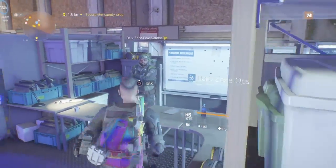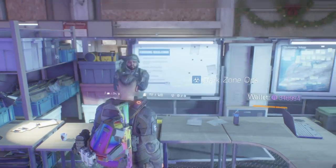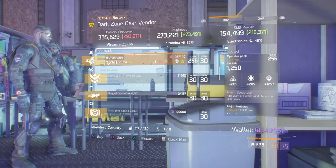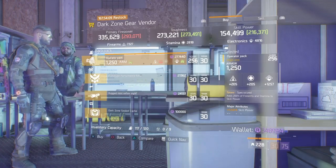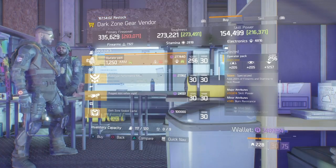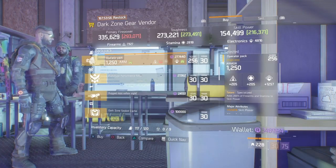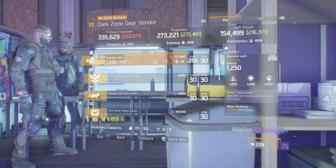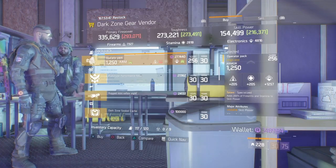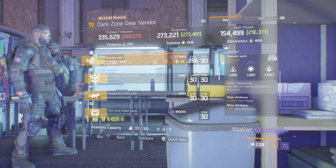Now normally I'd start at the advanced weaponry vendor but unfortunately today there isn't anything worthwhile there. However, at the dark zone gear vendor at the hub, there is a pretty reasonable specialized backpack. It has 1250 armor, which is a pretty good roll, 1257 electronics, 12600 skill power, and 14% burn resistance. Specialized is a really nice backpack — it's not commonly used anymore considering the ninja backpack is now out, but if you didn't want to use the ninja backpack and you wanted to run specialized — maybe the gold build — then I'd certainly recommend checking this out if you haven't got a great specialized backpack.